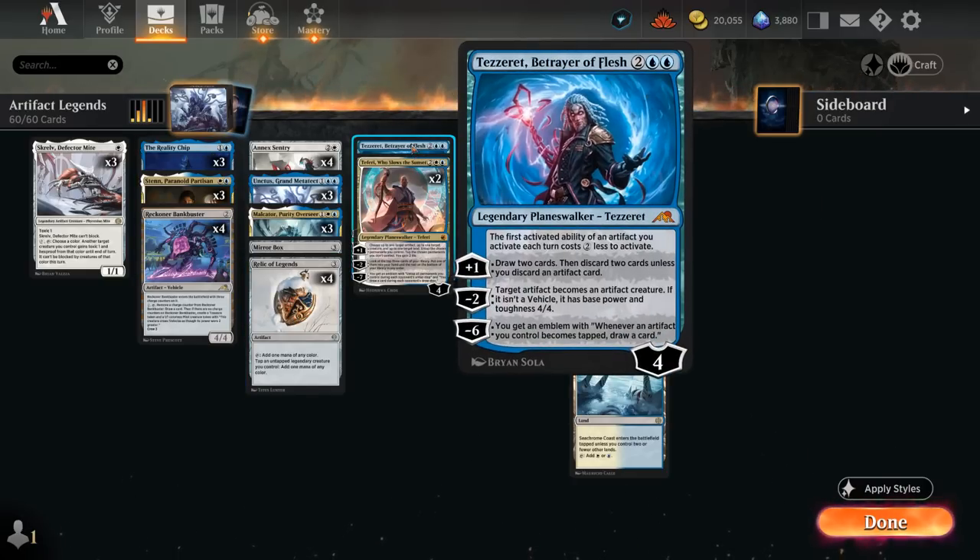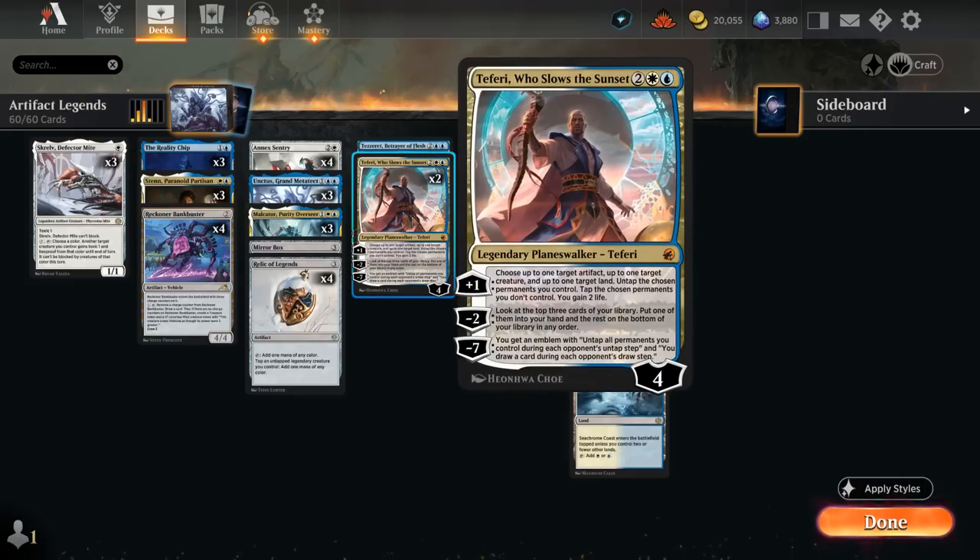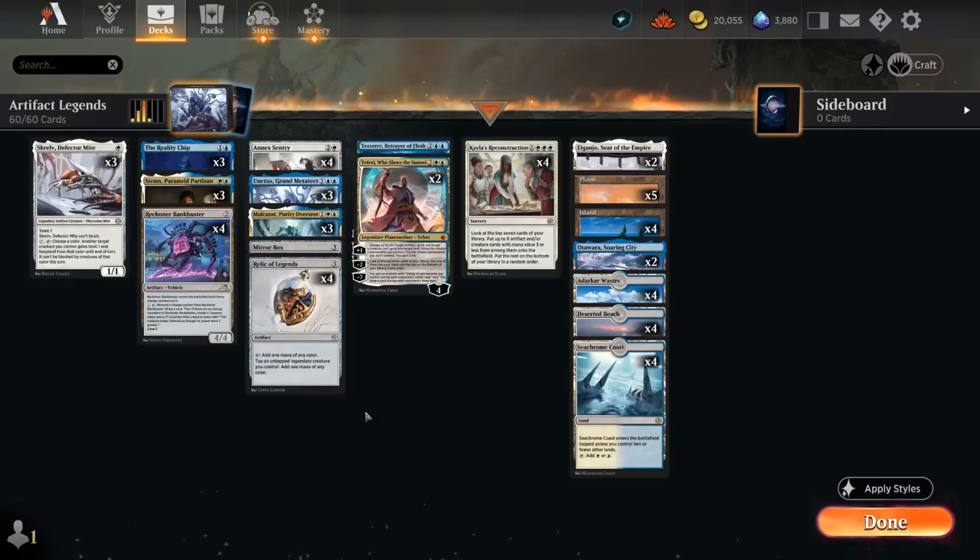Just be careful not to tap Relic before using Tezzeret's discount or it'll go to waste. Tezzeret's +1 lets us draw two and discard two unless we discard an artifact; his -2 turns an artifact into a 4/4 creature; and his -6 gives an emblem where whenever an artifact we control becomes tapped, we draw a card — very fun alongside Relic of Legends. We're also playing two copies of Teferi, whose +1 untaps an artifact, creature, and land, essentially generating three additional mana, and whose -7 emblem untaps all permanents during the opponent's turn.